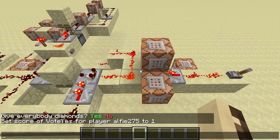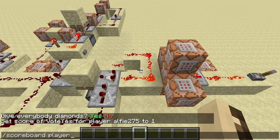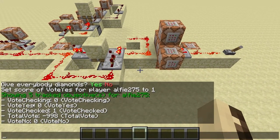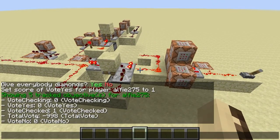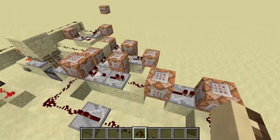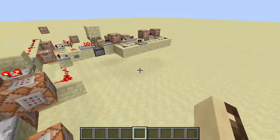I'll go over how this works. Basically there are four objectives — let's list these on the scoreboard. So that's basically vote checking, vote yes, vote checked, total vote, vote no, and vote yes. Vote no and vote yes I use to transmit the current vote. Total vote is kind of complicated, but basically it's negative for no votes and positive for yes votes. It's negative at the moment because at the end it checks if it's negative, just so that the command doesn't repeat — it's just something you have to do.